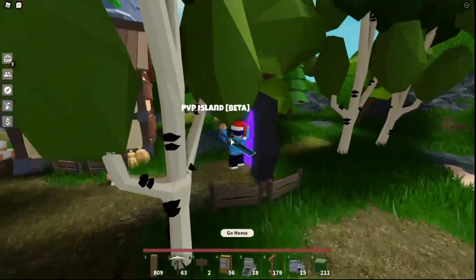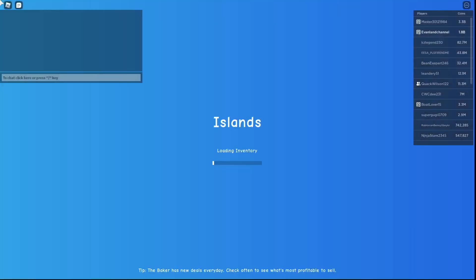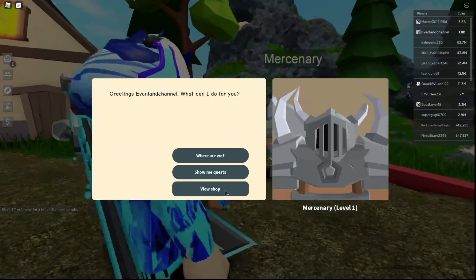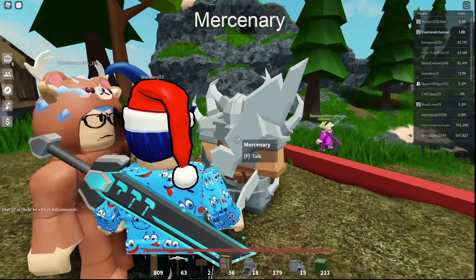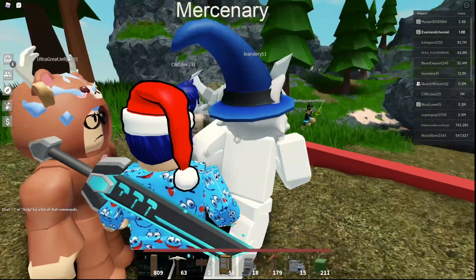Right here you can see there actually is a new PVP island. I know you guys already know what the PVP island is, but basically you can go back in there and get your PVP stuff and your items. I don't think he's selling the PVP alpha trophy anymore — and yeah, no PVP alpha trophy anymore.